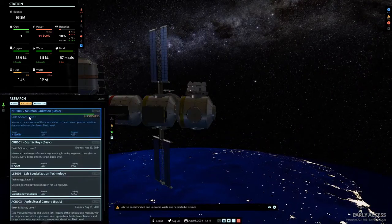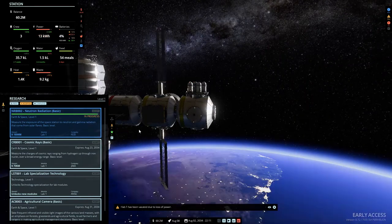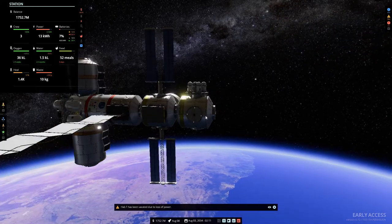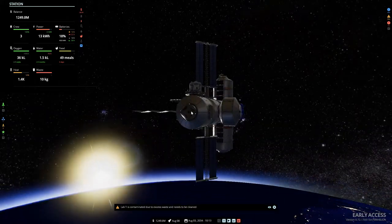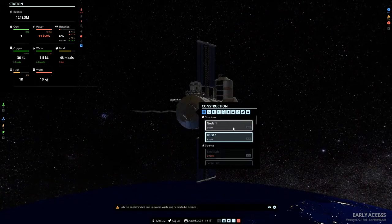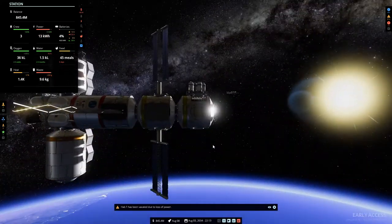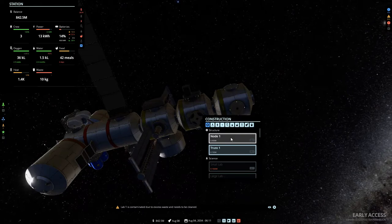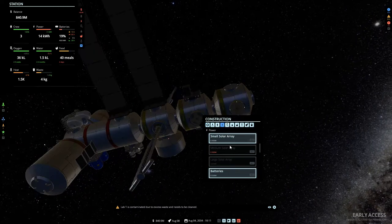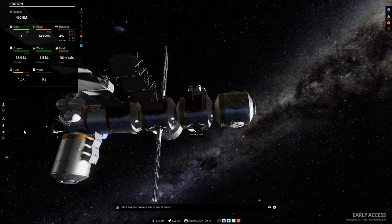Some of these research projects are happening and this is going to give us loads of cash, which is good news, because when we get that we can build our waste recycler. We can also build another node - beautiful! And we'll build another solar array.